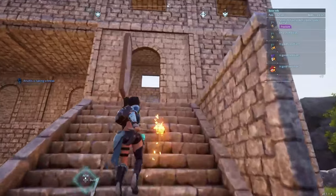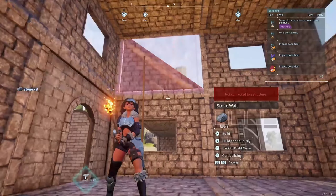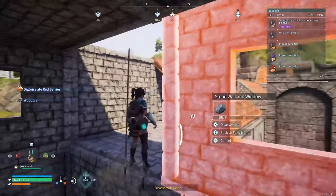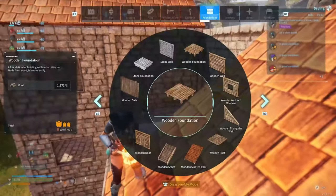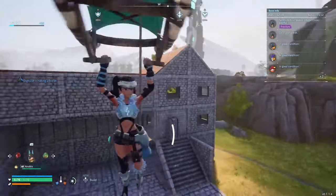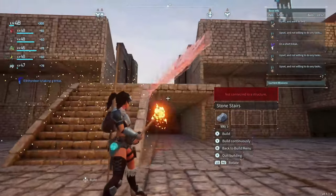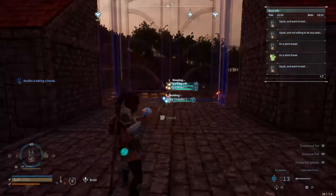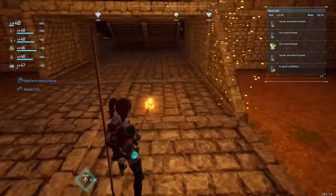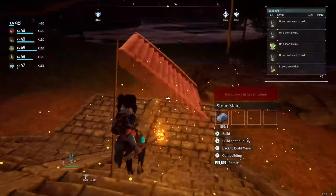Inside you can see I've changed that window to a solid wall. To do this you have to demolish the window wall, but you can't replace it straight away with a solid wall because there is a slope there. So you demolish the sloped roof first, pop a wall down, then put the sloped roof back. Now we've got a nice spacious room to work with. We're going to add some flat ceilings and stairs in here, then a big giant door on the inside of the building.